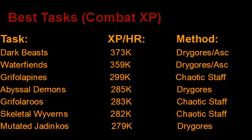These are the best tasks for combat XP. Keep in mind that hitpoints experience is not included — this is only attack, strength, defense, magic, or range, depending on what combat style you're using. Dark Beasts are the best combat XP in the game at 373,000 combat XP per hour — that is with Drygores; if you're lucky enough to have Ascension Crossbows it's going to be even higher because they are weak to range. Water Fiends are also exceptional combat XP. And then Griffolapines, surprisingly, are the third best combat XP Slayer task in the game. For most tasks I use Drygores or a Chaotic Staff — I rarely ever use range for Slayer.